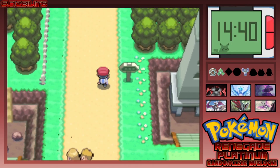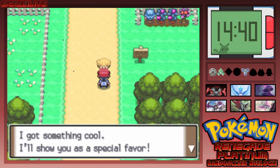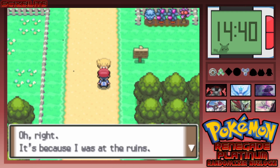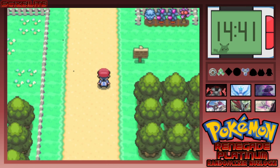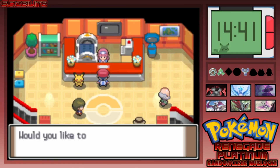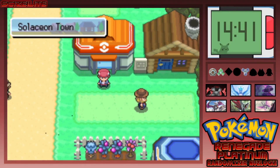Oh it's Henry — he's not going to battle me though. He found some seals and was at the ruins — cool. He found the hidden machine Defog, although I don't think there's a whole lot of reason to use it. Oh wait, does that mean we don't have to use Defog in Renegade Platinum? That's kind of clutch because Defog is one of the most annoying moves ever — and literally no one likes it. If we don't have to use it, that's kind of nice.